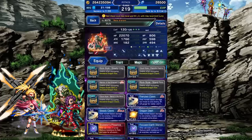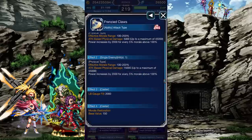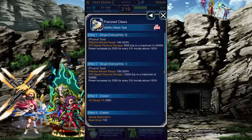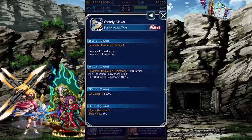Onto his active abilities. Wilk's attacks scale off morale, fill his LB gauge by one third each use, and fill the morale gauge if applicable. In fact, all of his abilities fill his LB gauge by one third when you use them. Frenzied Claws chains Bolting Shrike. Steady Claws, chained with Absolute Mirror of Equity, removes any attack and defense breaks on Wilk and grants him resistance to said breaks.